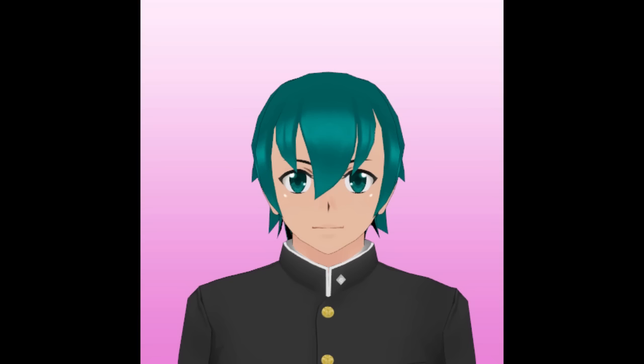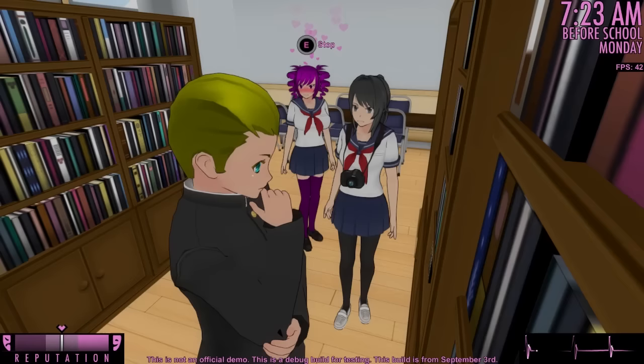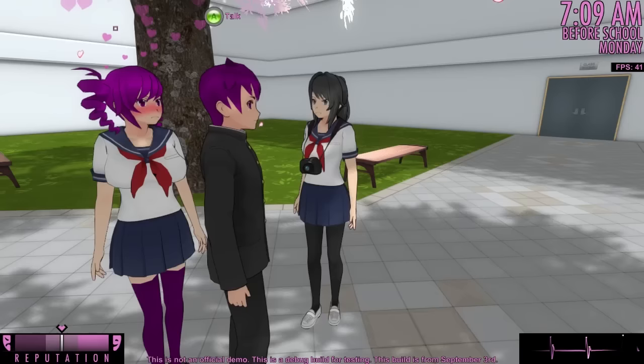Kokona is not attracted to Sota, who has blonde hair, and she's not attracted to Sora, who has cyan eyes. However, she's attracted to this boy who has blonde hair and cyan eyes. What does this boy have that no other boy has? The answer is his hairstyle — he's the only boy in school with his hair slicked back. We can conclude that Kokona is attracted to slick hair.